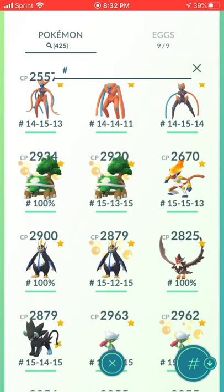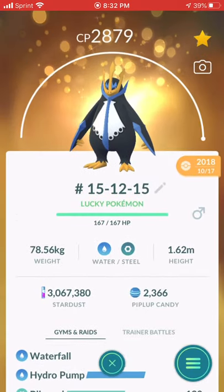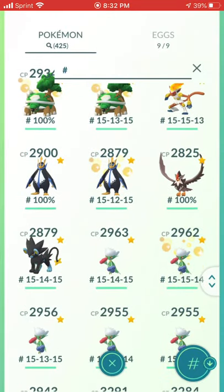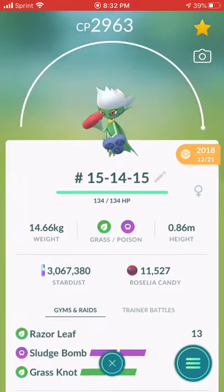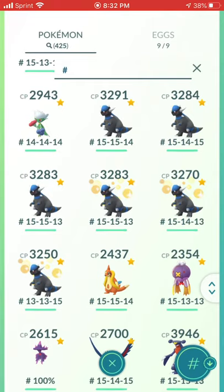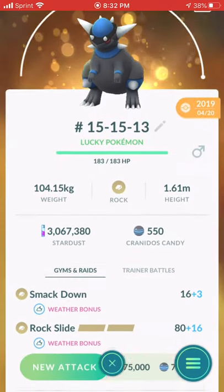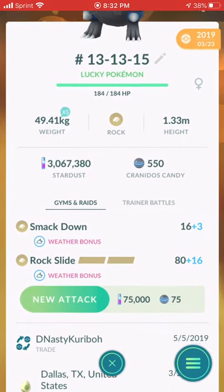Torterra and Empoleon — same deal with the Community Day stuff. This Empoleon does have Hydro Cannon but the other one is the old one. I was smart with Infernape and waited. One Staraptor, one Luxray, and six Roserade — the best grass type. Six Rampardos — I have three Lucky Rampardos from Lucky Me, JW, and D-Nasty. I need to replace one Rampardos with Attack 13.